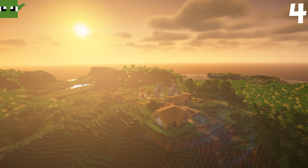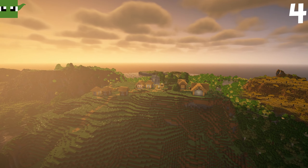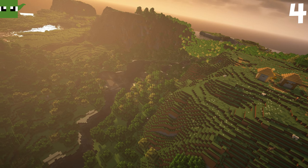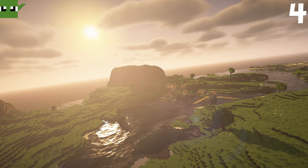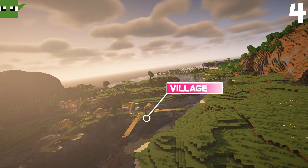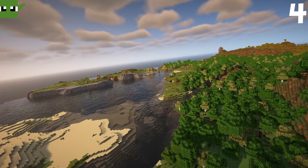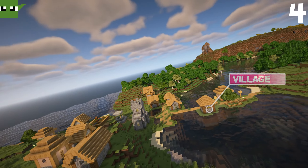Seed number four is an epic little village. Look at that — two churches on top of its own little pinnacle. We can move the camera down and just around the corner there is another village which you could raid, or maybe you prefer that place to set up your base. They might not be the most unbelievably epic seeds in the entire world, but I think I've found you ones which you just want to build in because they look absolutely gorgeous.